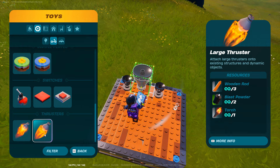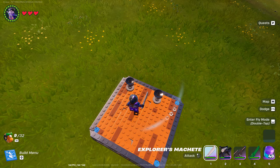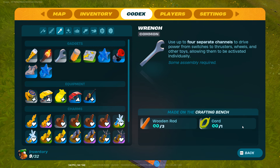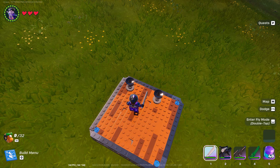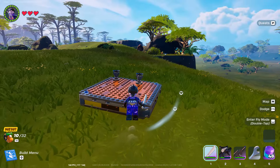You need all the items on the right side of your screen — you need all that. Remember you need to get that and then place it. After that you need to make the wrench. You can't really do it in the crafting bench, but I'm just going to add it to my inventory to show you guys how it's done. Remember you have to actually go and craft it.